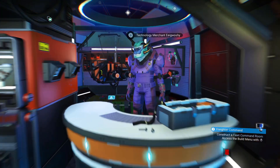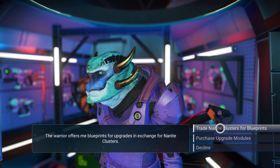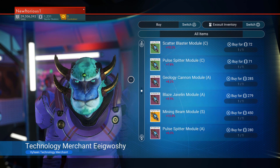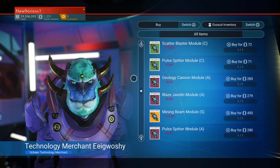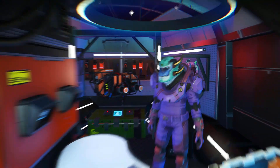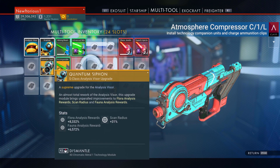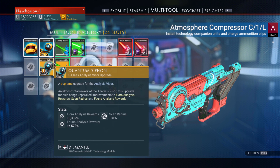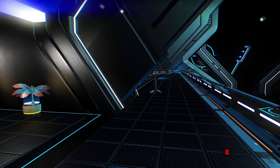I'll show you how to do that right now. To get the scanner upgrade, it's very simple — all you need to do is come to the multi-tool vendor on the space station and go to purchase upgrade modules. You want to get the best scanner module available. You want to get the S class one if you can; the A class is not bad either. Once you put it onto your multi-tool, it'll be like this. As you can see, it says Flora Analysis Rewards plus 8,332% and Fauna Analysis Rewards plus 6,572%. It's a very nice way to get that bonus as you're exploring, and it builds up quite nicely.